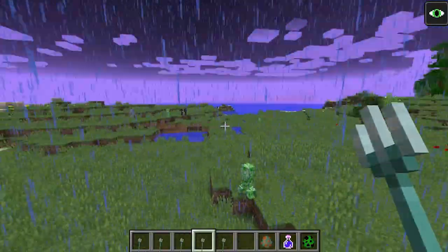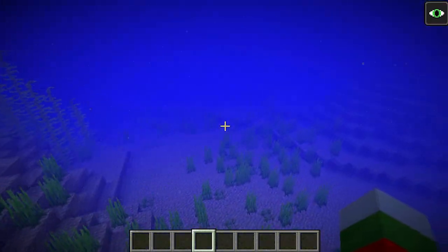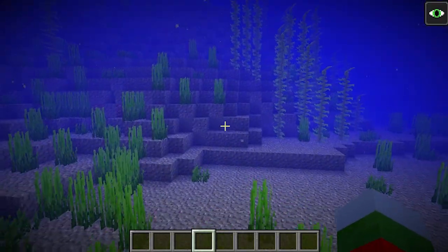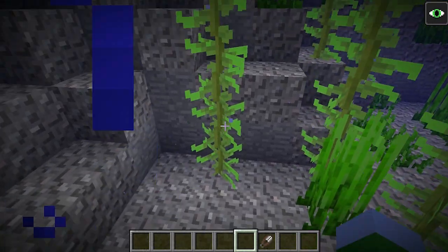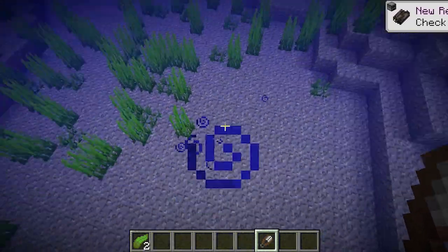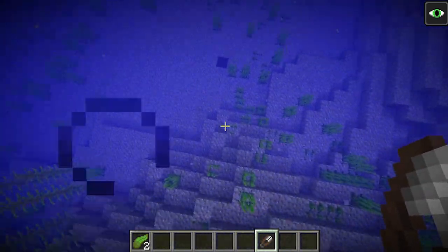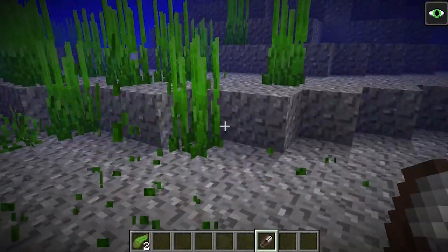Let's go into the water because it's going to be much easier to do it from down here. Inside the water you're going to see all of these new grasses and the animations are very cool. This is seagrass, and I think this might be kelp. Let's grab some shears — you can actually shear these. That is kelp and this is seagrass. Sometimes it won't drop though, you've got to be vigilant with it.